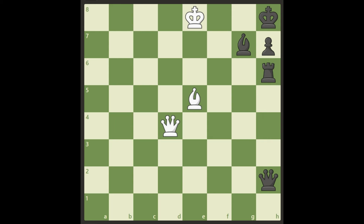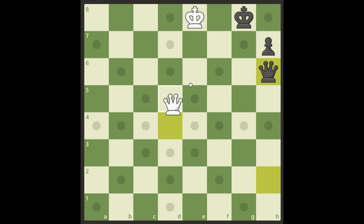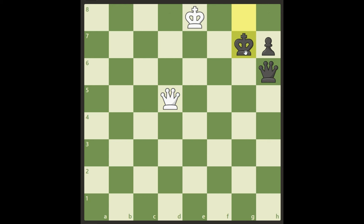All right, here we go. Well, of course we can take the bishop and with a check black only has one move. This is not the right solution, by the way — of course after this we don't get anywhere really. I mean if we take the rook then black can take it back and we have no real checkmate anywhere.